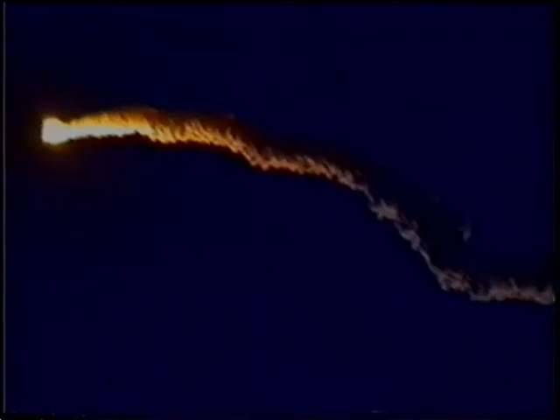Atlantis is now at an altitude of 9 miles, downrange from the Kennedy Space Center at 6 miles. Traveling at 100 miles per hour at an altitude of 14 miles and downrange from the Kennedy Space Center 10.5 miles. All systems on board are continuing to perform well.